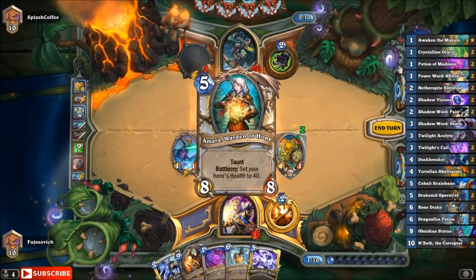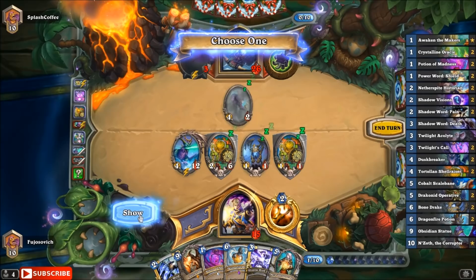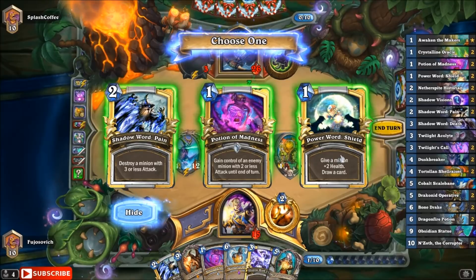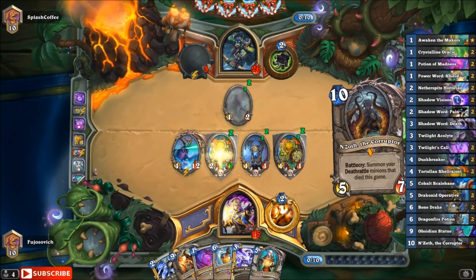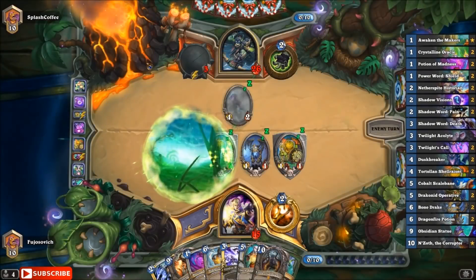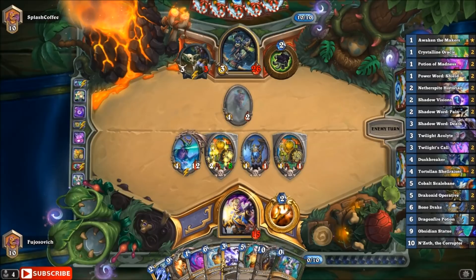Do we even have any more spells? Maybe I shouldn't have done that. Four, five, six — yeah, that's a lot of power. Pain we don't need. We're behind on fatigue, so we can go ahead and do it this way. How much was that thing that we dreamed? Eight. Okay, so that's actually gonna be kinda slow — especially now that... yes, that's so good. So now we can Dream and Alex. That's gonna be kinda sweet.